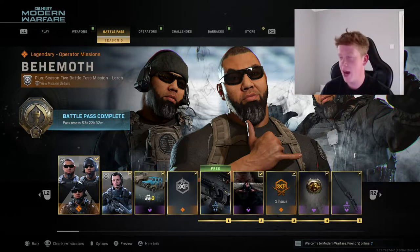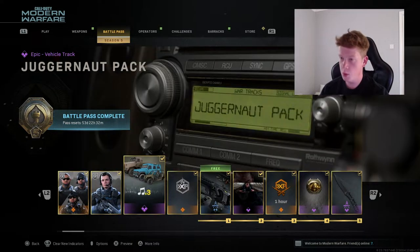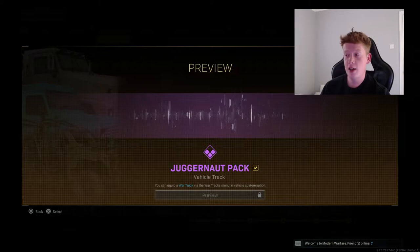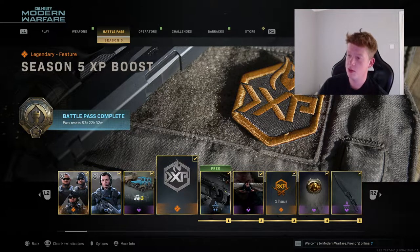Starting off at the very first tier: when you first buy the battle pass we have the Bem, the new operator - he looks pretty cool. We have the Arch Angel Rodion skin, a standard skin. We have the Juggernaut pack which is a vehicle track - it'll play music while you're in the car. I don't have my headphones plugged in so I can't actually listen to it. We also have a Season 5 XP boost, which is what we like to see.